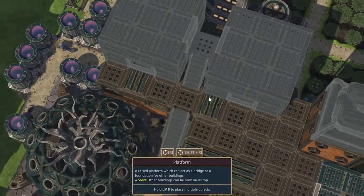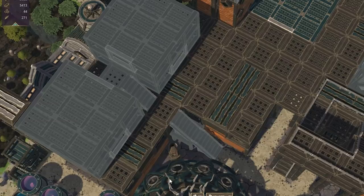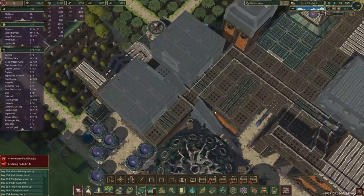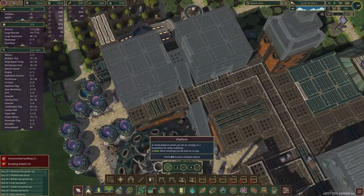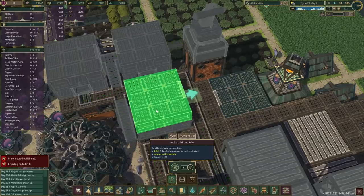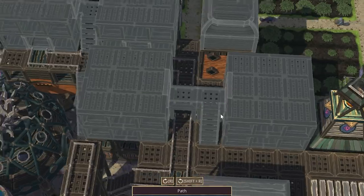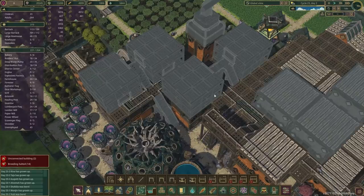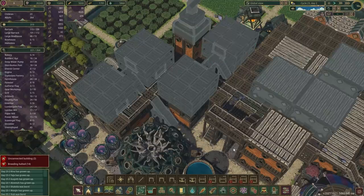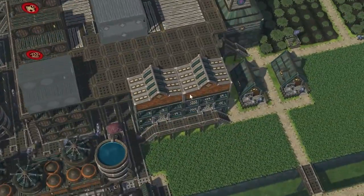Log storage is a good midpoint — beavers go from A, up this way, that way, the other way, and log storage is right there. So it's a little far but pretty good. Then to take logs over to our production, you have a path that goes from here straight into the production zone. Even more logs are going to be required so let's build another two piles and some staircases and walkways so they can be accessed. That's 180 times eight log piles — about 1,400 logs. A good addition.